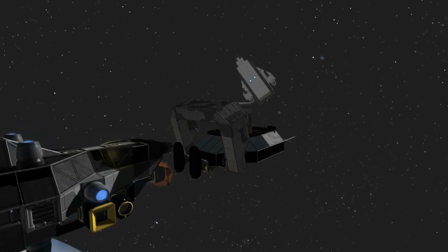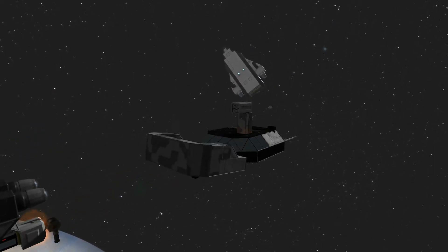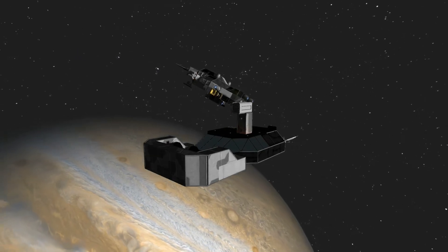Now I can move this pirate ship away and put the shield back down to go and capture a second ship. The pirate ship's job is done here. Now all we're going to do is hack into the control panel on board the ship and it's yours.